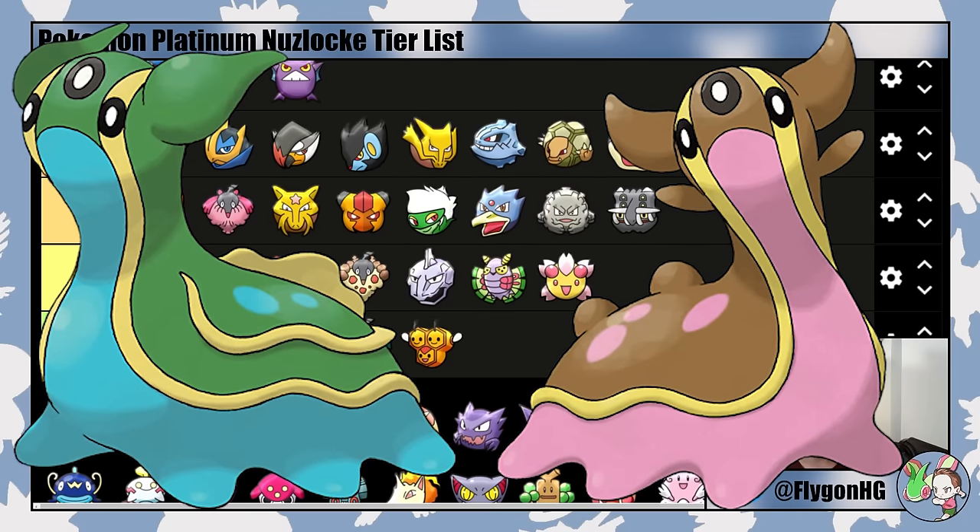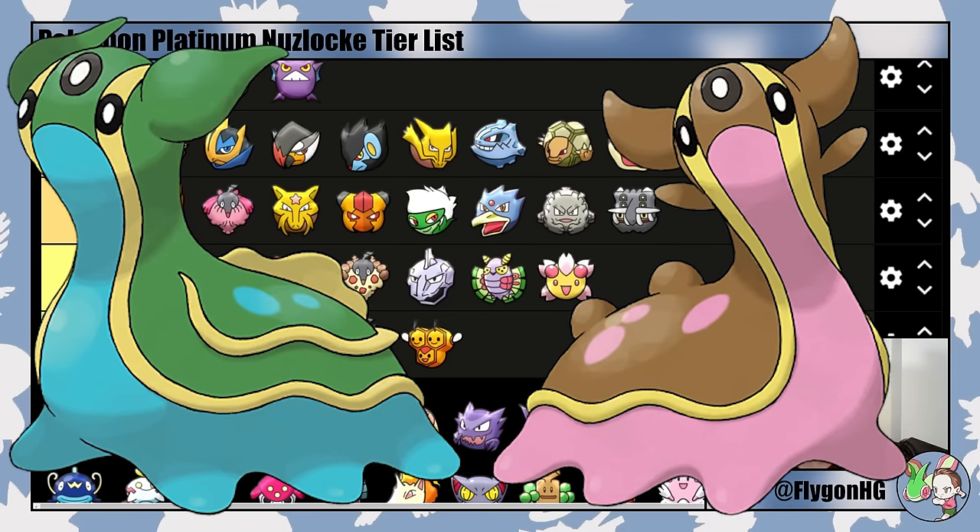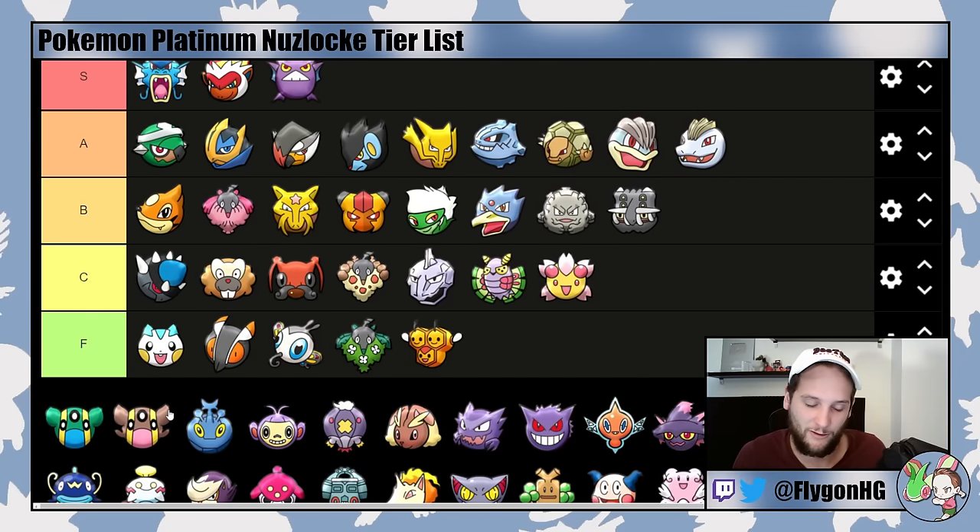Gastrodon (both forms — they're just differently colored) are World Champions with only one weakness: Grass-type, which is pretty uncommon especially after the early game. Shellos sucks early but once evolved they're pretty bulky and good answers into many different threats. You don't get Yawn since it's an Egg move, but you do get Recover at level 54, which makes it solid into the Elite Four. It's pretty good into Volkner except you have to watch out for Giga Impact from Electivire. Gastrodon goes in high B-tier — a little bit better than or right around Floatzel.